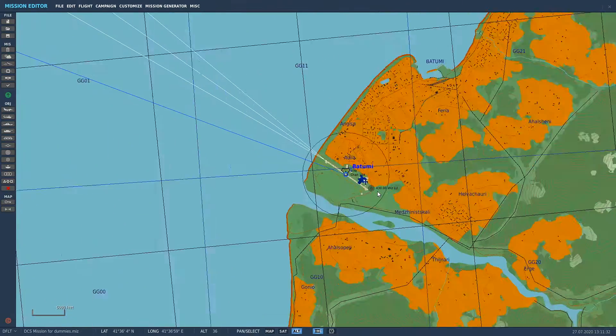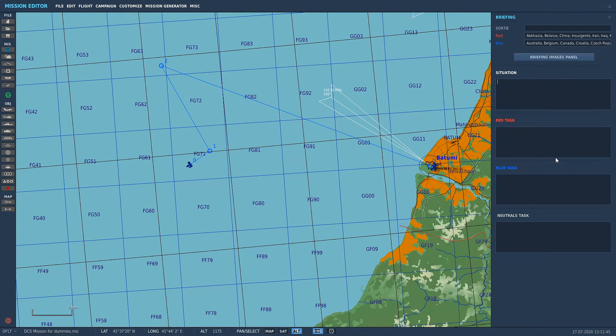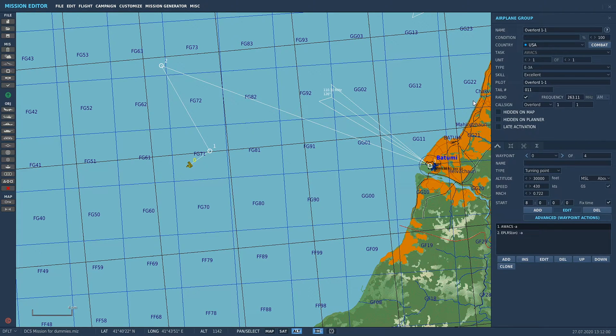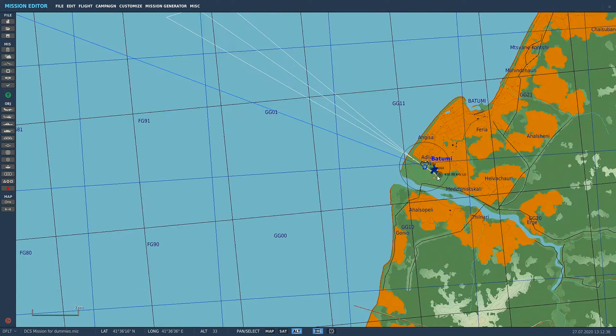Once he runs out of fuel he's going to RTB to waypoint three and land at Batumi. AWACS is done and set up. The last little thing — and this is always a good idea when making missions — come over to Create Mission Briefing. In the tasks you're going to call out AWACS radio frequency. Let's click on him: 263.11. You can call it Overlord 1-1 — whatever you want to write, but put it in your mission briefing, because when people spawn into your server and want to tune into AWACS and don't know the radio frequency, they can't tune in.